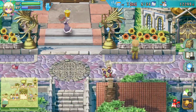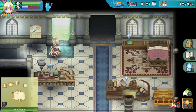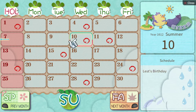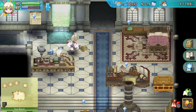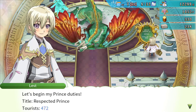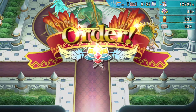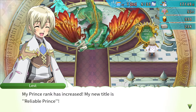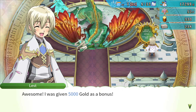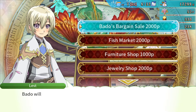The next festival is on the eleventh. Don't cancel a festival. We need a contest on autumn fourth. My new rank is Reliable Prince — I've been given 5,000 gold as a bonus. Does that open anything? Let's see: Beto's Bargain Bin, Fish Market, Furniture Shop, Jewelry Shop, Nationalize Baths, Development — I can expand the farm again — Advertise Sofia.